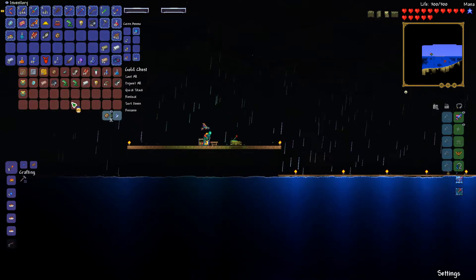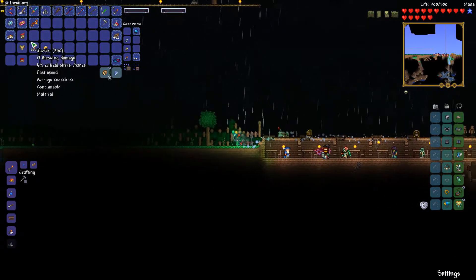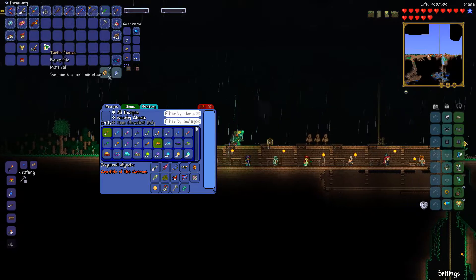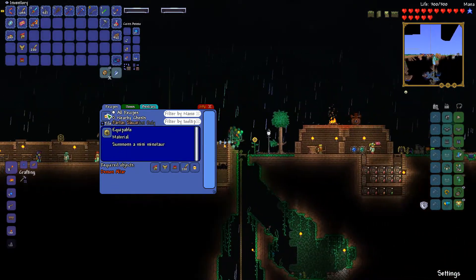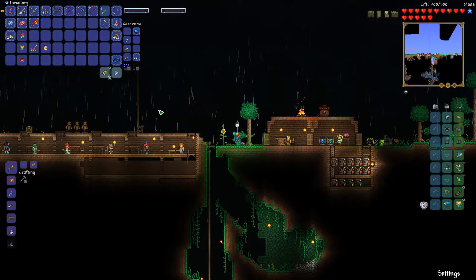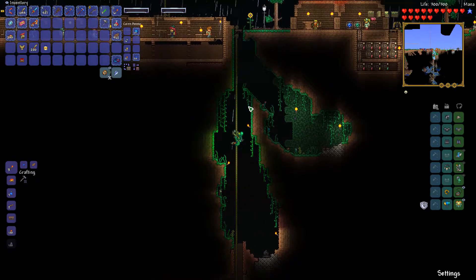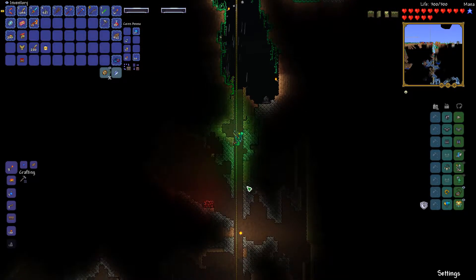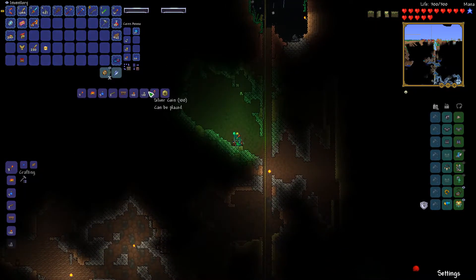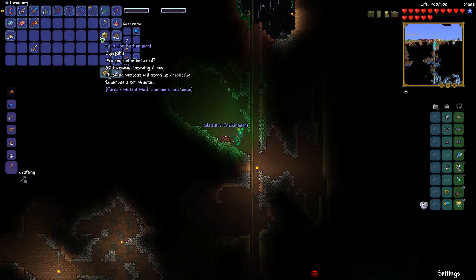Let's go make the accessory. This should be everything that we need for it. Oh, I went too far — we have to make it next to a Demon Altar, I believe. Let's go do that then. We got one right here. Look at us, we're like glowing green right now. Oh, that's weird. And there it is — the Gladiator's Enchantment! Oh yeah, let's go test it out.